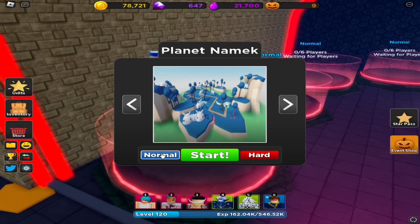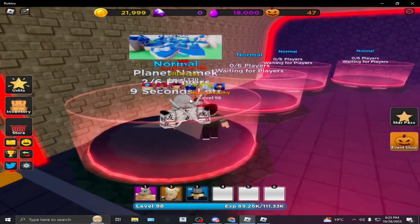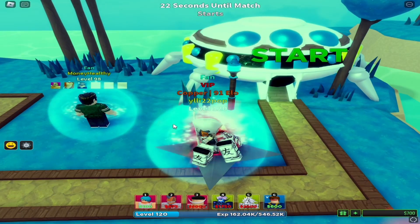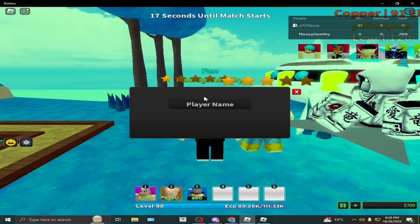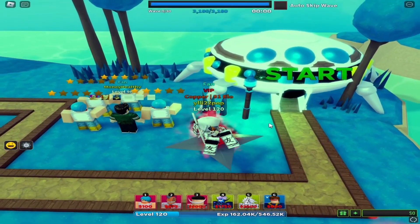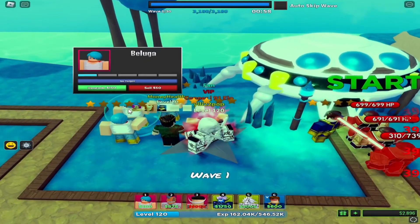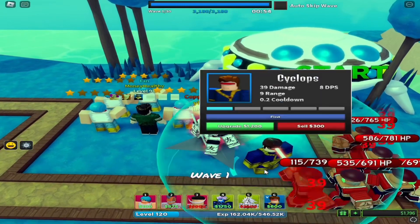Go to Planet Namak and make sure to choose normal mode, and start — don't forget your alt. Place your Bulmas when your alt donates the money to you. Place your Cyclops and max them out, make sure to put them on close first, then strong, etc.